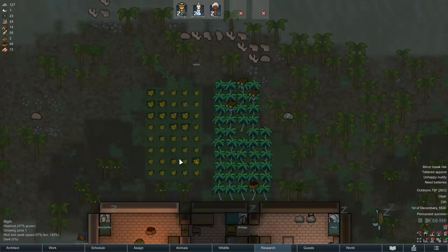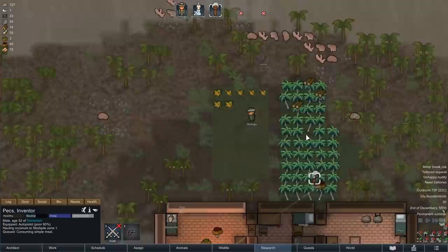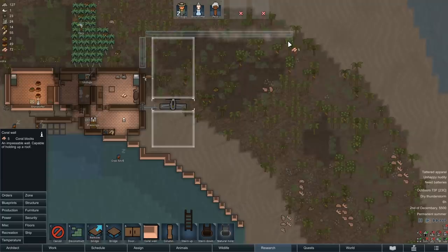Our banana farm has begun, and we have a blight on the heel roots. That hurts - we just lost all of our heel root. We need to remove it lest it taint the bananas. This should be satisfying to see. Save them! Huzzah, the blight is gone.